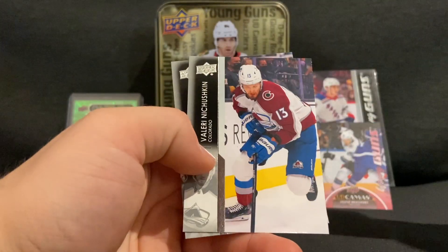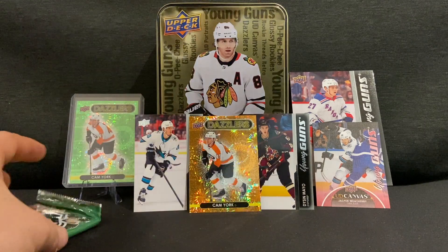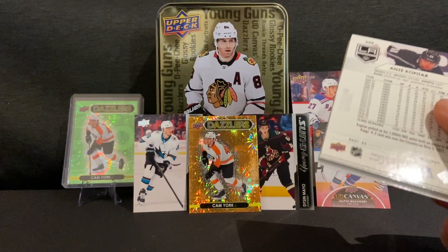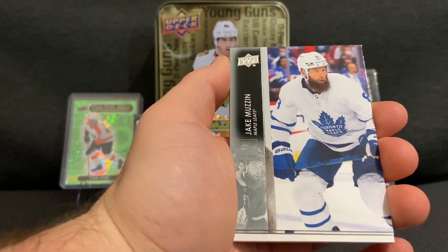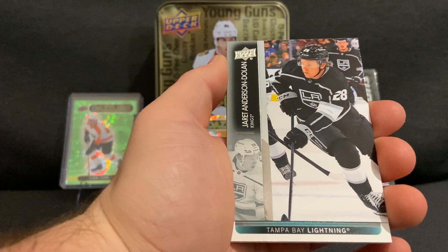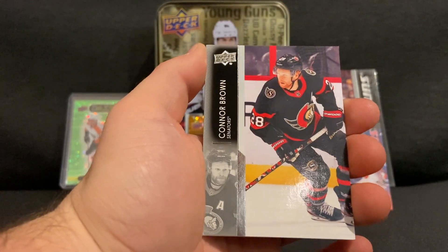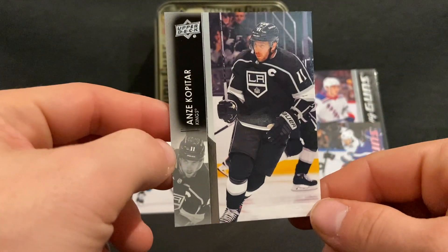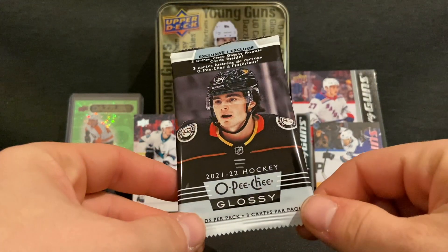Mitch Marner, Valeri Nichushkin, and Kyle Connor round out that pack. Guess the dented tins give you the good ones! Last 2021-2022 Series 2 pack: Scott Lawton, T.J. Oshie, Jake Muzzin, Jared Anderson, Dolan, Taylor Raddysh, Marquee Rookie Connor Brown, John Klingberg, and Anze Kopitar to end off our Series 2 packs.